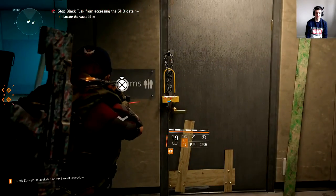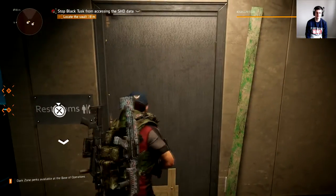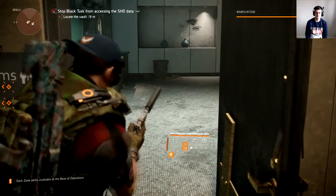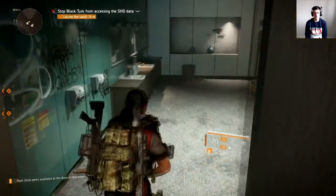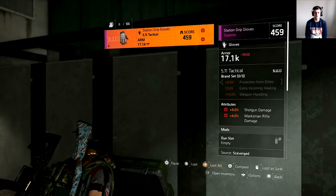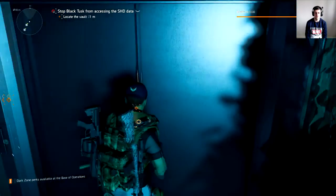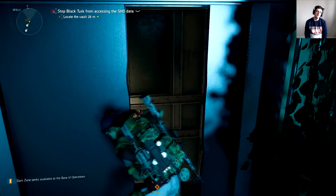You can see these little locks here — you shoot them off and now I can open a door. If you use your pistols, you've got infinite ammo pistols, so you don't waste any regular ammo. Let's open this — oh, that's some new gloves. Falls open, let's get in here.